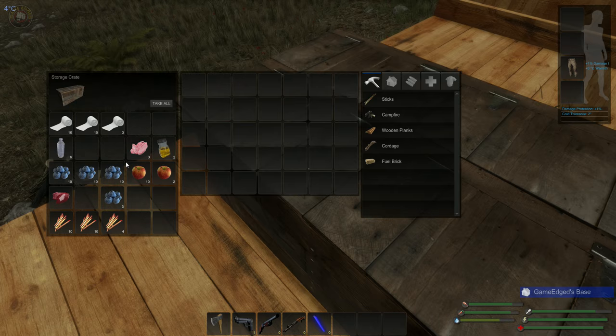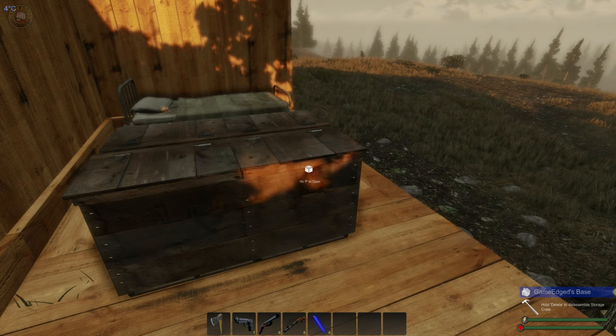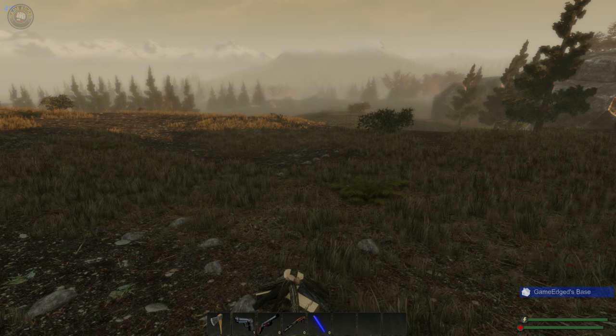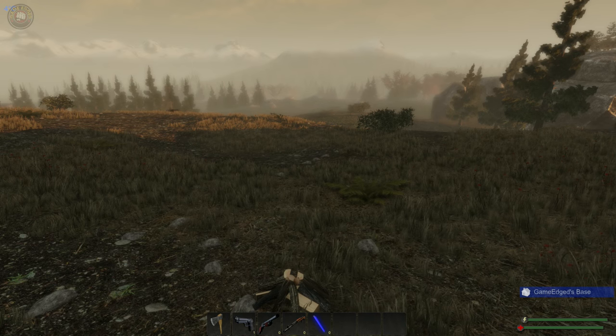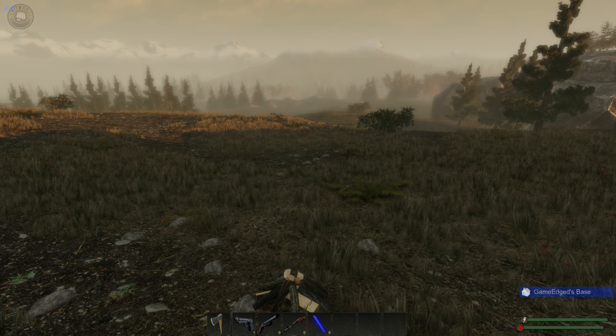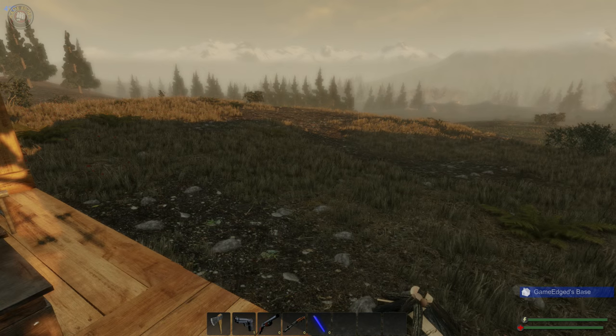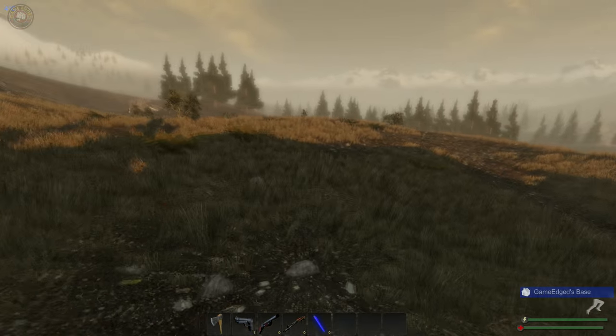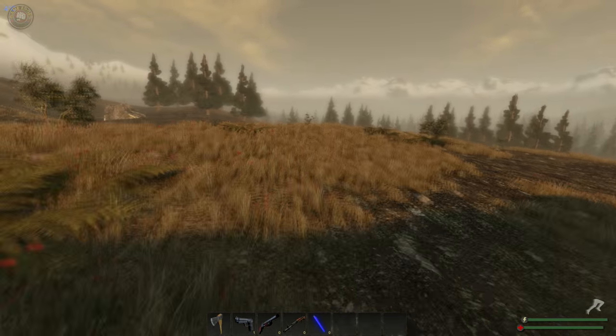The only thing I probably have with this whole game that kind of throws me off is the hunger meter. Finding food and then dying because of hunger is the only thing that really irks me. I think it's too quick — you can slow down stamina, you can reduce your stamina, but dying that fast is rough. Fiber, cordage — very, very important.